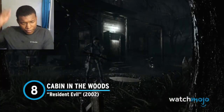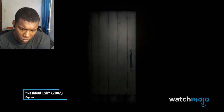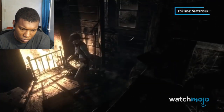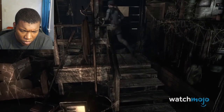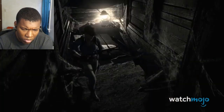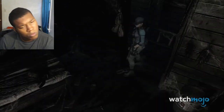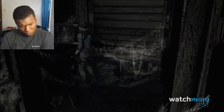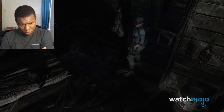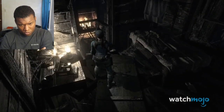Number 8 — Cabin in the Woods, Resident Evil. This location was added to the 2002 remake to ensure that the area around the Spencer Mansion was just as spine-chilling as the rest of the game. Because it was new, even seasoned veterans of the first few games had no idea what to expect from the creepy cabin. But once inside, after you've navigated the entire maze-like building, you'll encounter Lisa Trevor when she knocks you unconscious with absolutely no warning.